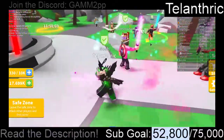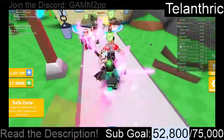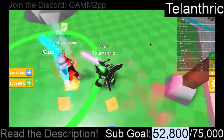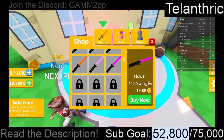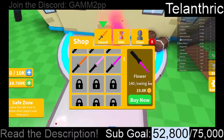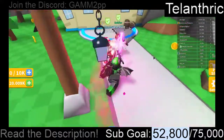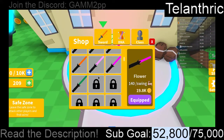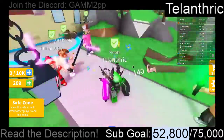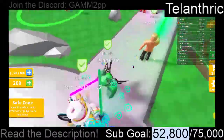We have 17,000 now, so we just need 19,000 to get the next lightsaber. Let's get the flower lightsaber — it costs 19.8k and I have 19.78k. Now I have 20k, so that's going to be enough. The next one does 185k damage and is about one and a half times the price at 29,000. I'm going to have to buy new DNA soon so I can store more strength.